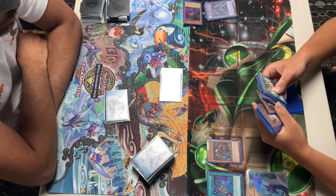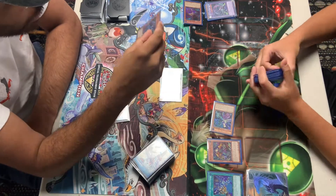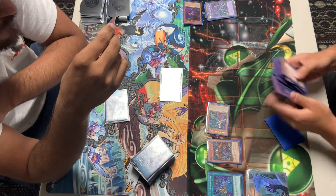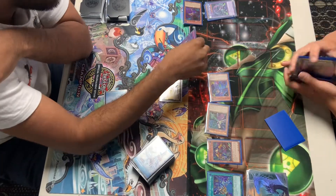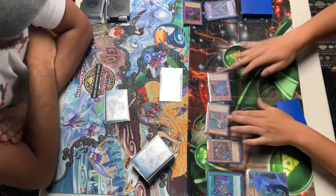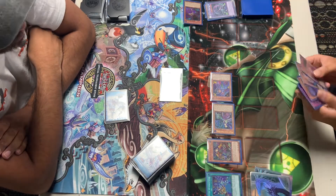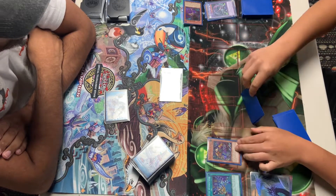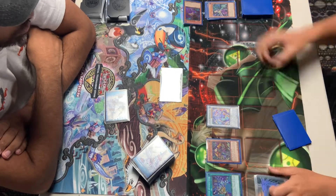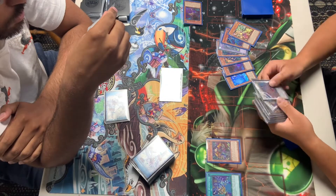Going to activate fish effect to get a Deer Note, as well as — I think that one is Madame Spider. That's Metamorphic Spider, searching up for the trap, which is just an Imperm. Activating the effect here to draw one. Going to synchro summon into the Amazing Punk Dragon — such a beautiful card.